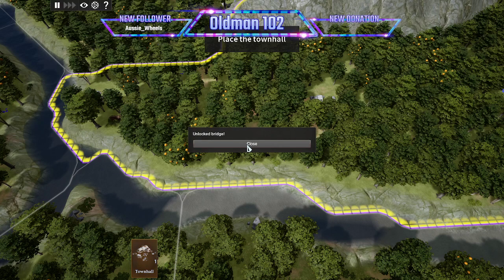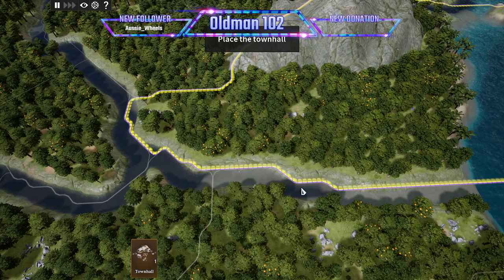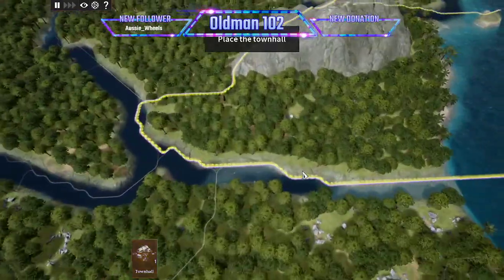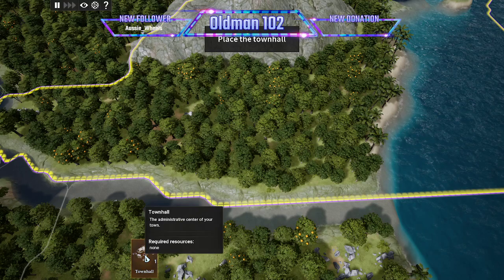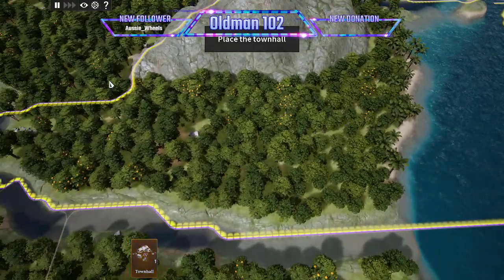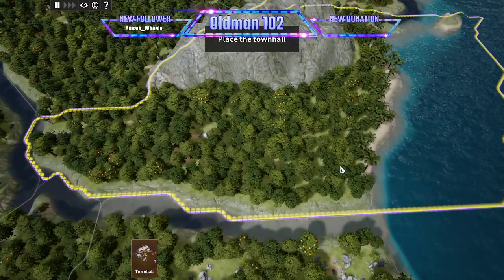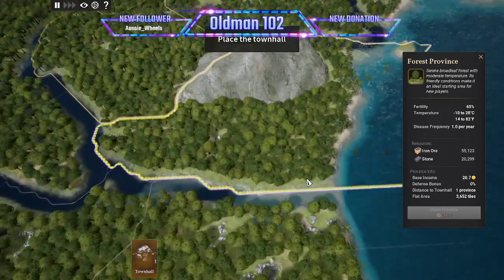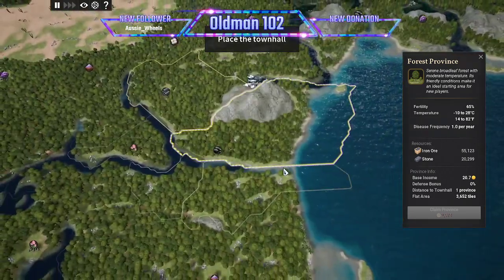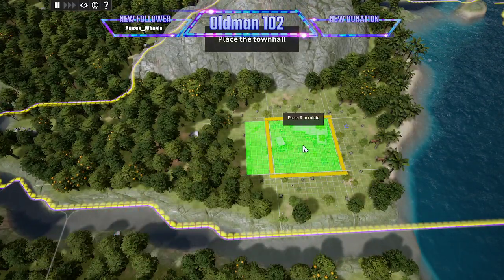We unlock the bridge to get across the river, I'm assuming. Now it wants us to put our town hall down. Our starting grid is not very large, so I don't want to take out any fruit trees — or as few as possible. We have enough money; we'll probably buy the iron territory next to us. I gave us a really difficult start, but let's just do it. Let's rotate our storage south.